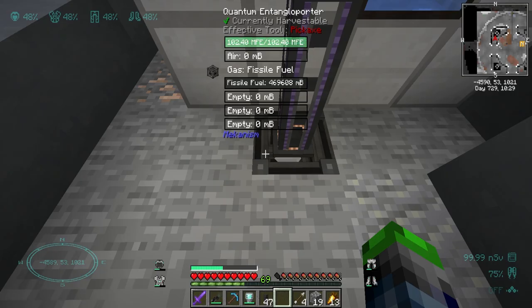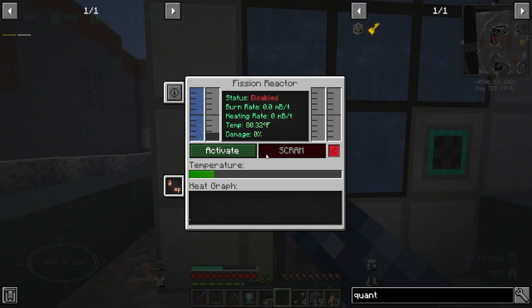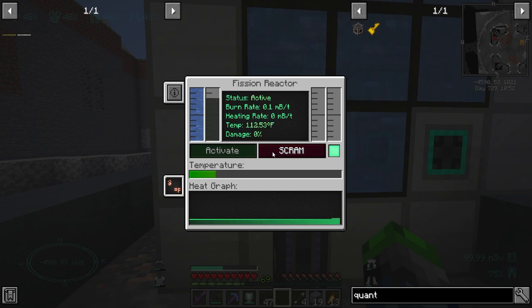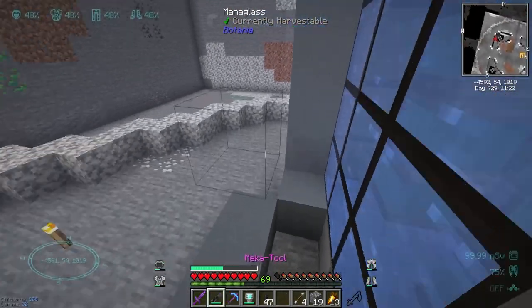Okay, fissile fuel is set. We go here — gases output, eject. Yes, that's getting filled up with fissile fuel. Now if we go ahead and activate this, we are generating steam. Heat is good, no damage. Now all we need to do is get that steam down to our turbine.